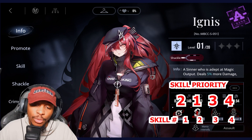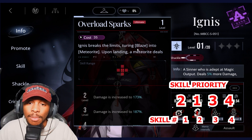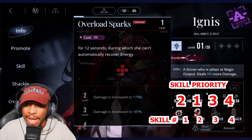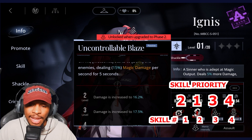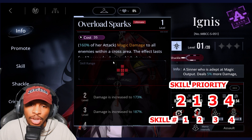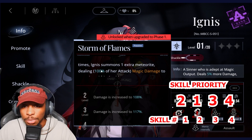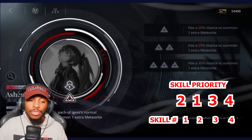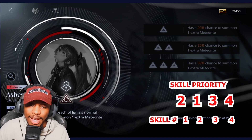Ignis is going to be a 2-1-3-4. Her ultimate is pretty important — it allows her to turn blaze into meteorite, which has a DLT effect. Once her second passive is unlocked, on hit of meteorite it will burn the enemy and deal magic damage in a cross effect. After attacking with blaze or meteorite five times, she summons an extra meteorite dealing 100% of her attack to enemies within one grid.